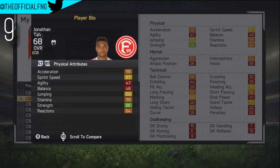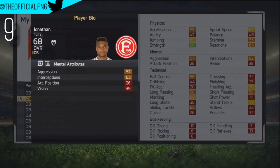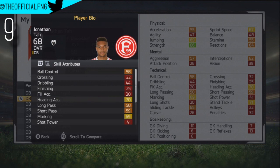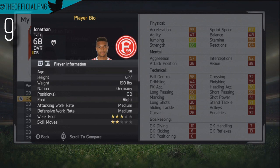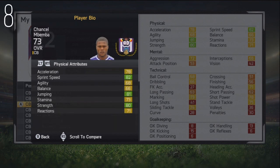Moving on to number 9, a much younger player — 18 years of age — this is Jonathan Tarr, Fortuna Dusseldorf centre-back. He's actually on loan from Hamburg, so you can't get him in the first season. Really good strength — he's actually got the strength speciality at 18, which is absolutely ridiculous. Really good marking, good heading accuracy, good stand tackle, decent speed, and decent jumping as well. He's from Germany, 3-star weak foot, 2-star skills, 18 years of age, 68 stat when the game starts, and 83 potential.